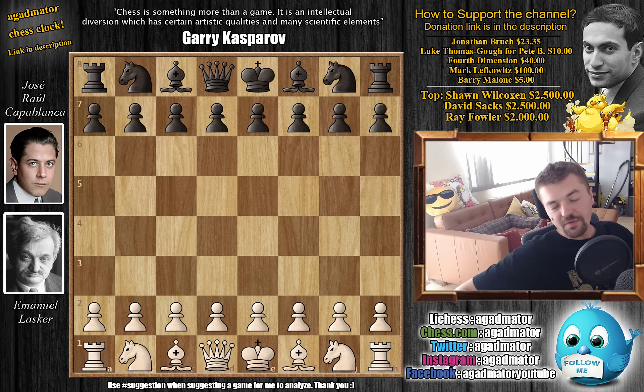Hello everyone, and sorry about no videos for the past few days — I was very busy with real-world stuff. But we are returning to the Capablanca saga, the good stuff, and we are continuing our match against Emmanuel Lasker, the 1921 match. If you haven't been with us from the beginning, the first thing you will see in the description below is game one from this match.